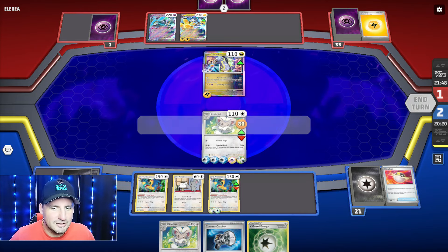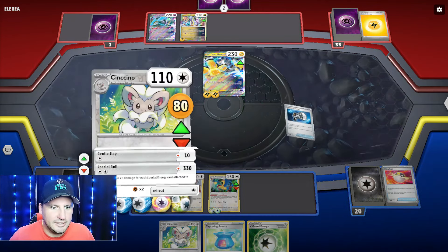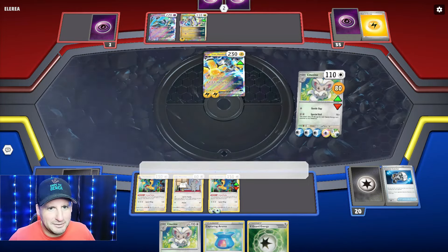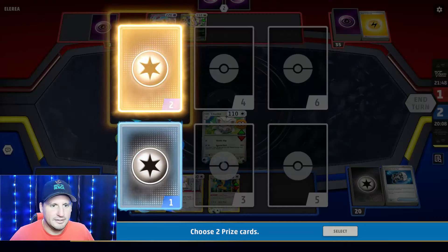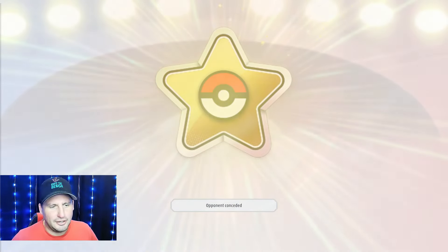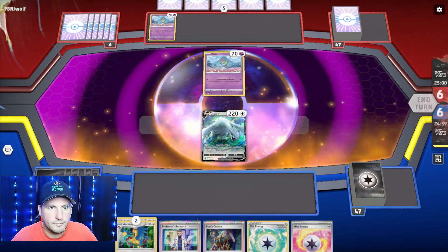We can Counter Catcher for the win! They could Boss up this Cinccino - I don't think they have it. With two cards, Peak Acceleration for 80 - they're gonna hope I don't have it, but I have the Counter Catcher. Counter Catcher anybody - and Cinccino does it! Iron Hands secured. 330 damage - I cannot believe Lugia beat a Future box. That's awesome.